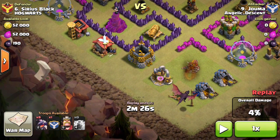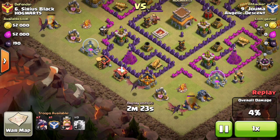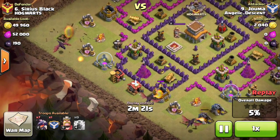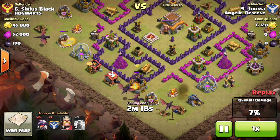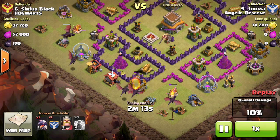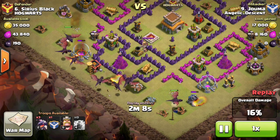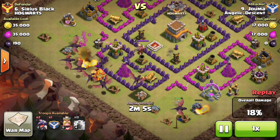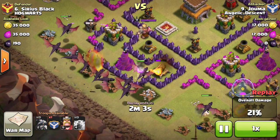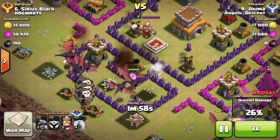This one was a little harder because the closest building to him was a gold mine and he started going right. From the 10 dragons I had, as you can see, this one starts going inside. Only one dragon went off to the side — all the other nine dragons came toward the center, heading toward those three defenses.